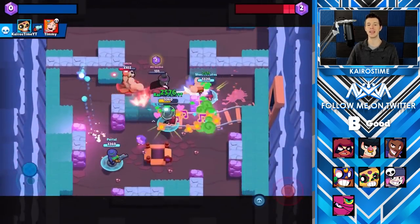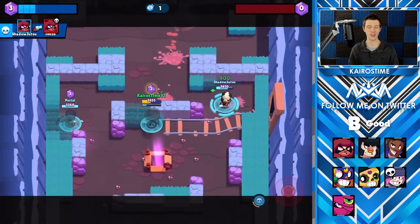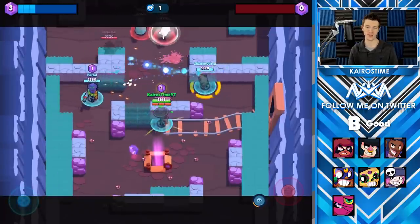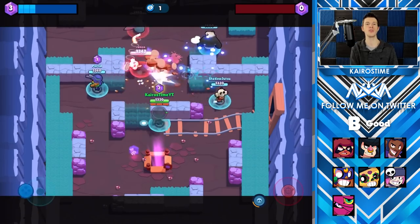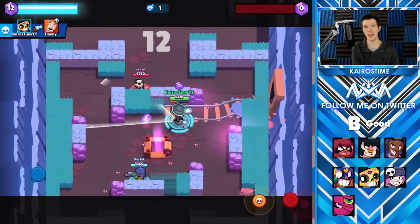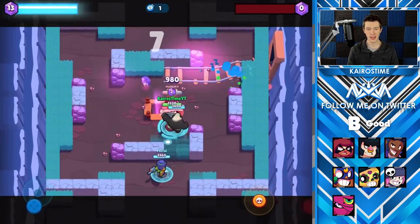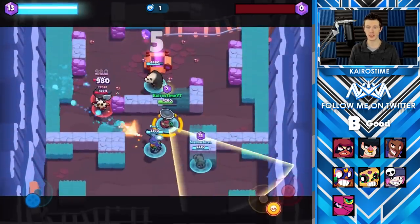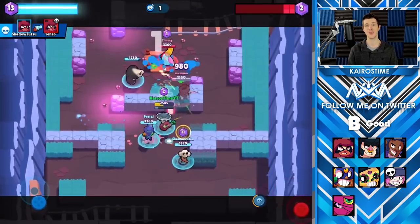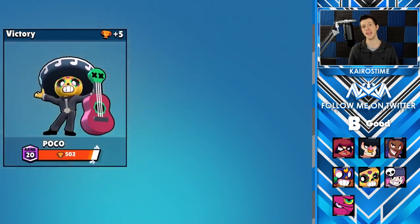Next we have Poco's star power, which makes it so that when he attacks his teammates, it will heal them for 400 HP. This can be a great star power, but it does have some very big flaws, which is why it deserves the B tier. You actually have to use ammo — you have to waste an ammo slot to heal up a teammate, meaning you can't attack the enemy brawler. Very rarely does that 400 make a big difference, and it doesn't happen frequently enough to justify moving this into A tier.